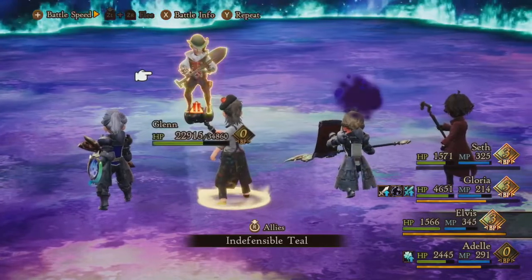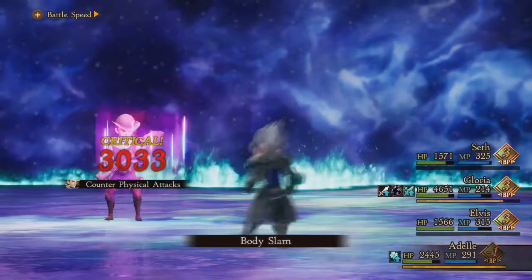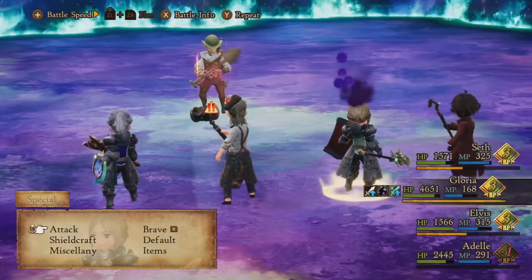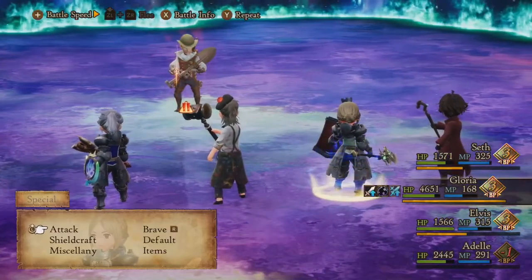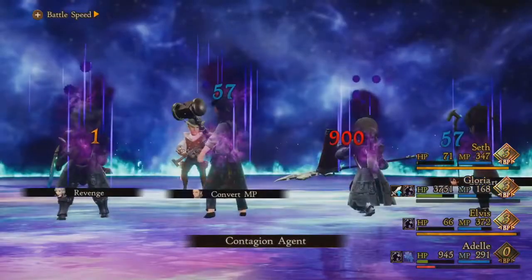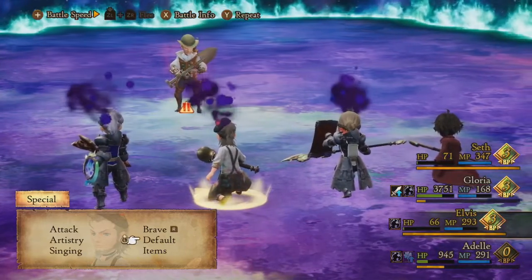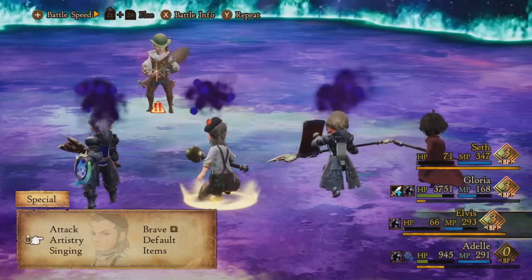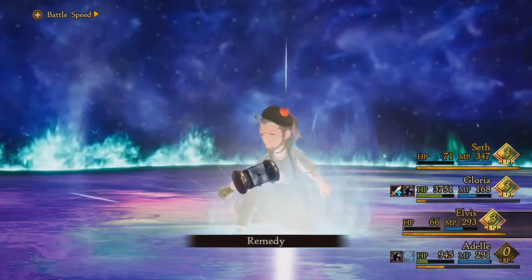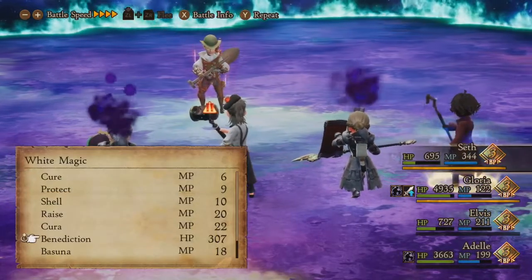Let's go ahead and do another Indefensible Teal, and then Adele if you'd like to Body Slam, go ahead — 3k damage. I can't be hit by Charm. Now I'm actually going to hold back a bit because I don't want to drop his HP too low immediately — once the boss hits about 50% he will start to use Giga Potion and heal himself for about 5,000. Elvis has Contagion so I'm going to remedy that; I do not want to lose that MP.